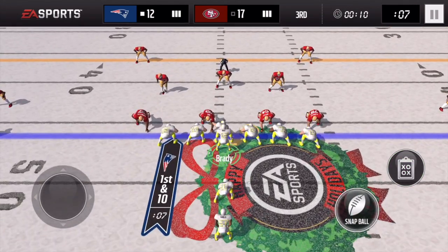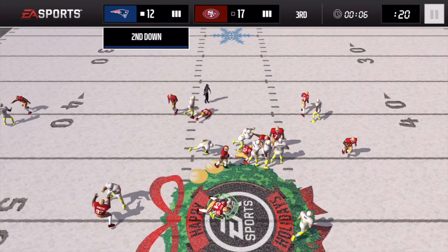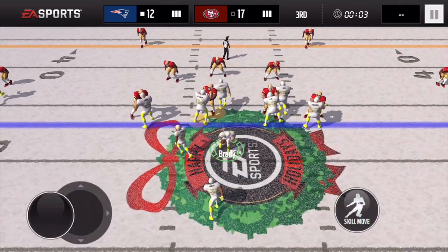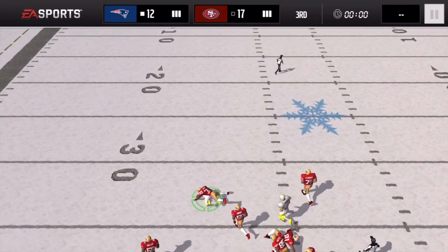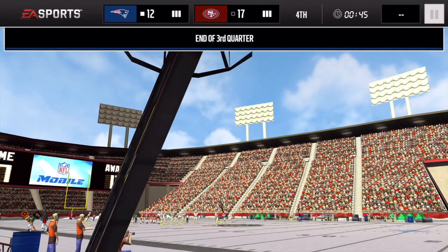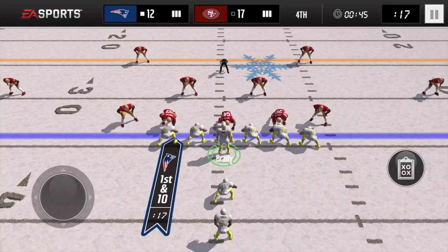We're going to run the clock out a bit more and get one more play before the quarter ends. I did get the holiday stadium throughout the live events, which is really nice. When you complete this you also get the frozen logo, which I'll show you after we complete this challenge. Going into the fourth quarter, 45 seconds, 12-17 — all we need to do is get a touchdown and then go for the two-point conversion.